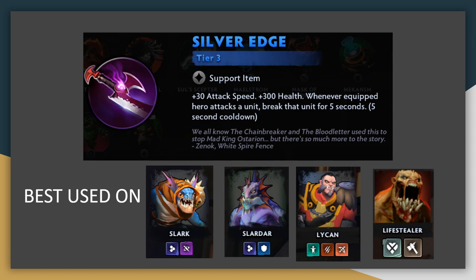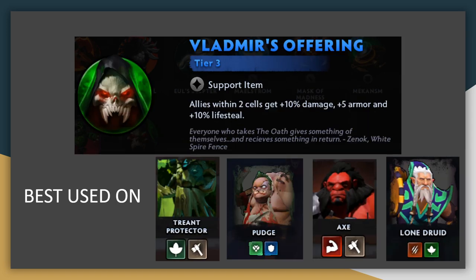Next up, Silver Edge. It provides a solid amount of attack speed and bonus health, making it great on high damage dealers who get into melee range for that extra survivability plus attack speed. The break effect is nice, but since it's on a cooldown, there's no real benefit to spreading it around — you can only have one target broken at a time. If you can scout opponent positioning, place it so the wearer hits a high-value break target, especially one holding one of the new aura items like Vladimir's Offering. Vladimir's Offering is a very powerful new item providing a large aura to allies within two cells — most of your team will gain plus 10% damage, plus 5 armor, and 10% lifesteal. Whoever holds it needs to stay alive, so put it on your tankiest unit or a durable backline unit like Lone Druid.